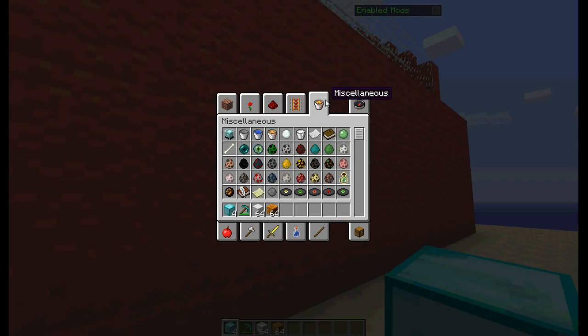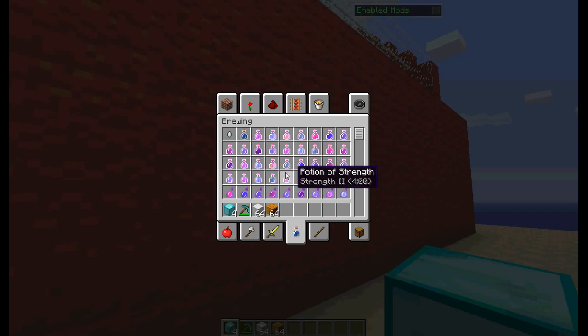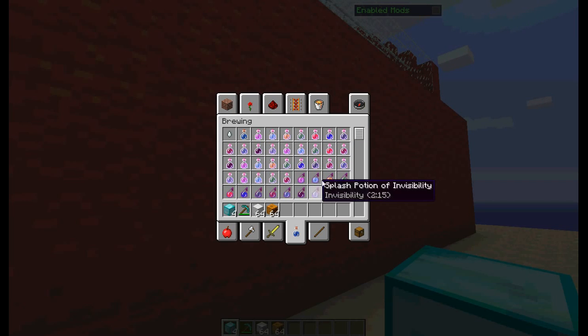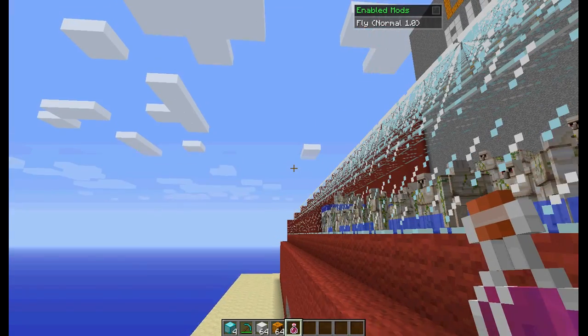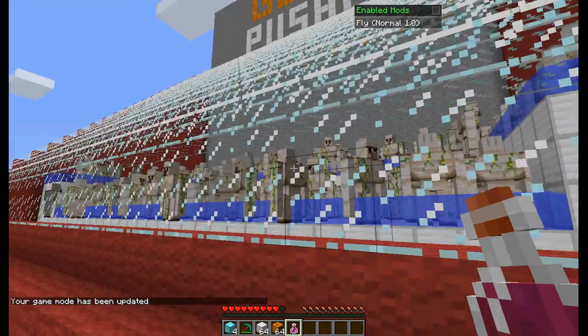Let's get some potions so we won't die quickly — potions of strength, invisibility, speed, fire resistance, slowness, strength, and instant slowness. Let's just use strength right now. No idea what that is but let's try it out. Let's see if it helps — oh it does help!